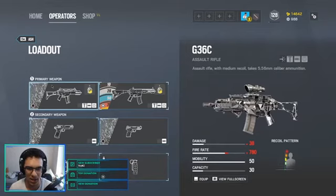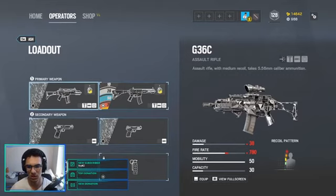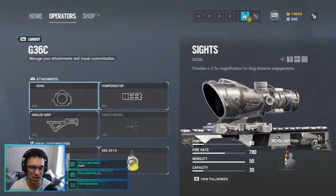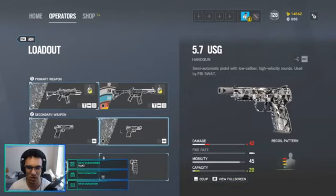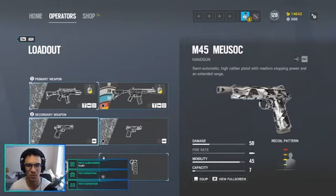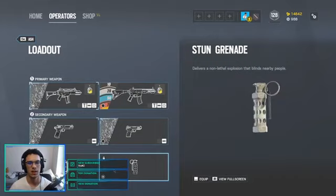If you want to go for a different play style and you're trying to rush more, I'd say use the G36C. The main reason I recommend this one for rushing is because you can get the angled grip. The R4C's ADS feels really slow, somewhat like Jaeger's gun. For the rush loadout, use a compensator or flash hider with angled grip. For the sidearm, consider the 5.7 for its higher capacity, though the M45 is still the better choice if you can hit your shots. Skip breach charges since Ash already has her gadget - just go stun grenades.